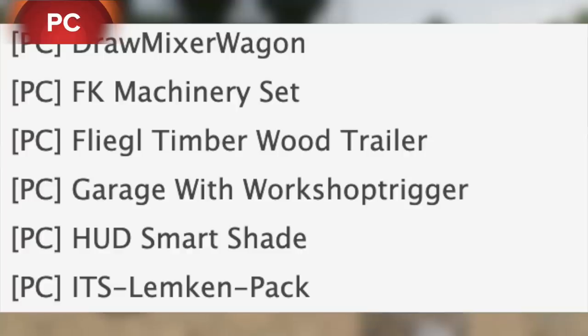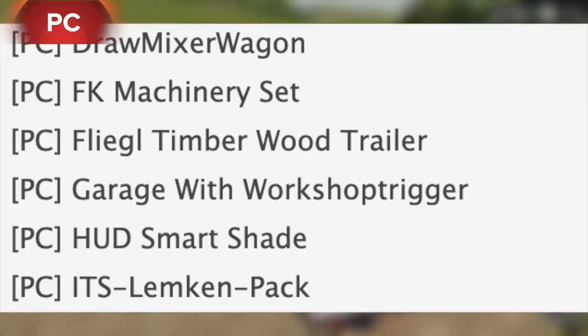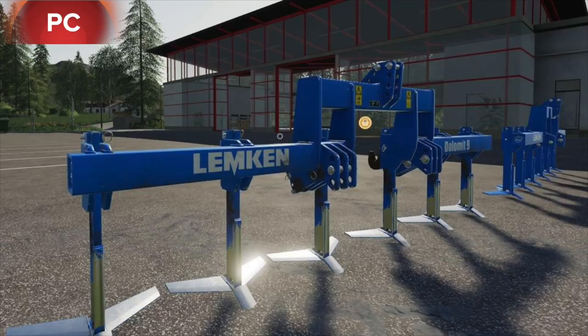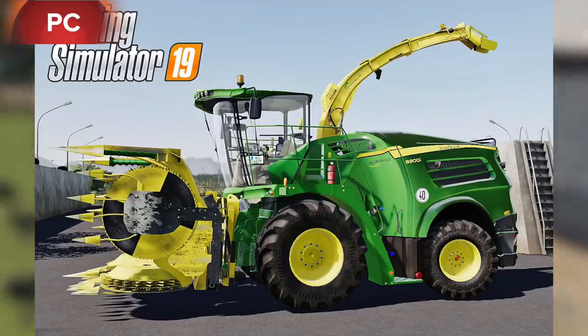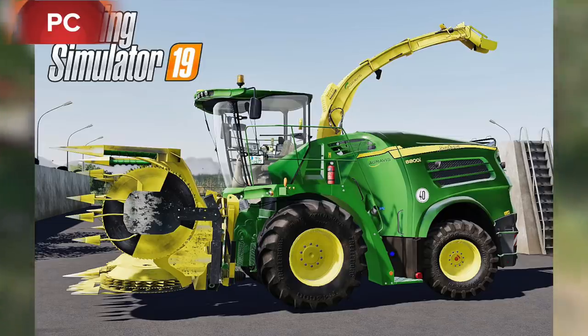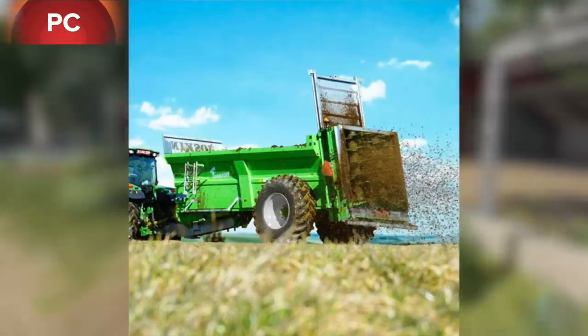Also in testing: the Draw Mixer Wagon, FK Machinery Set, Fleagle Timberwood Trailer, Garage with Workshop Trigger out now, the HUD Smart Shade. In testing is the ITS Limken Pack. We also have the JM 680 SD Gravity Wagon. The big news today is the John Deere 8000 I Series Pack - this is going to be coming to Farming Simulator. It's in testing for PC right now and hopefully we'll see it going into console testing next week.